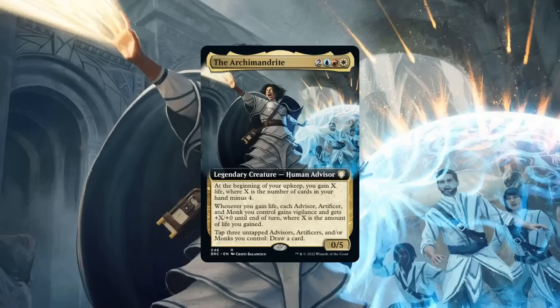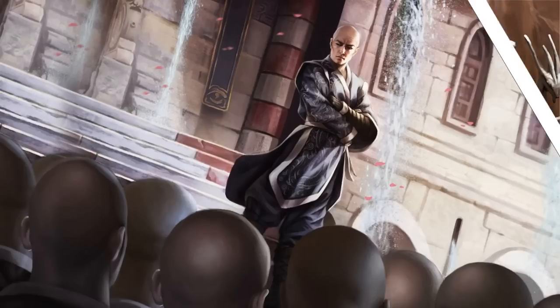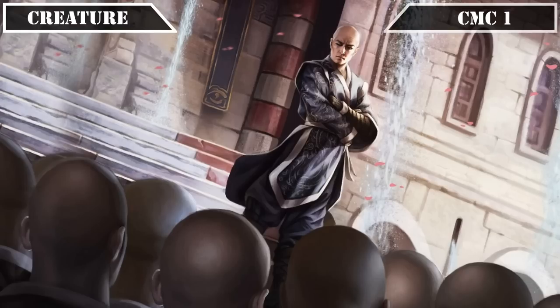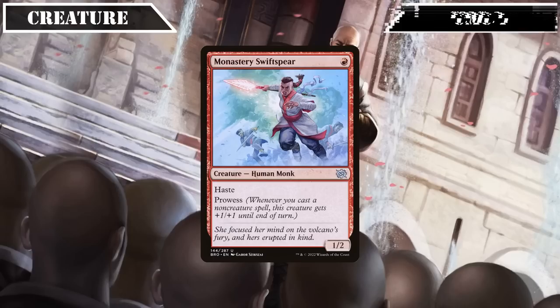Now that we know a bit more about the commander and playstyle, let's start looking at the deck itself, beginning with the creatures. Starting in the CMC 1 slot, we have its lone entrant, Monastery Swift Spear — a 1/2 with Haste and Prowess, making it a cheap body to drop before our commander to ensure we have the three tribe members required to get the Archmandrite's draw engine online, and then serving as a solid body to swing in with as we pump it via our life gain, as well as when we cast our non-creature spells thanks to Prowess.